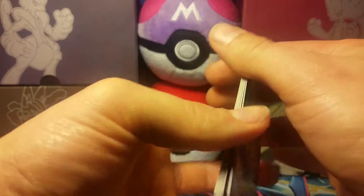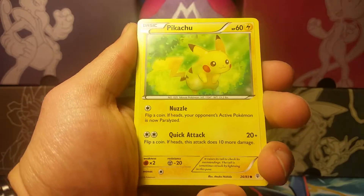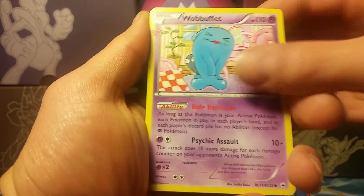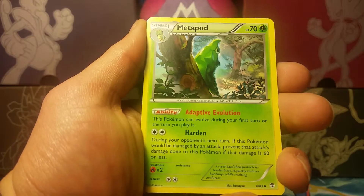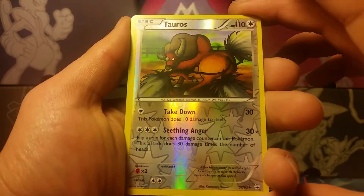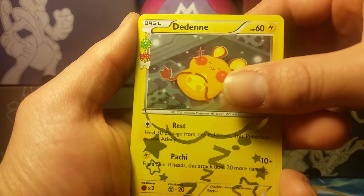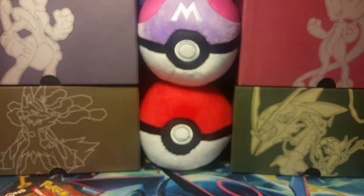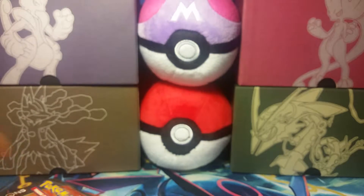We have a Paras, Pikachu, Fairy Energy, Zubat, Wobbuffet, Max Revive, Metapod. Nice — a reverse holo Tauros, and that is a rare, so two rares in one pack. Our Radiant Collection — I don't want the Diancie anymore. Our rare is a holo Gengar — I'll sleeve that up later. Just want to get to these last two packs.